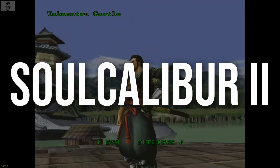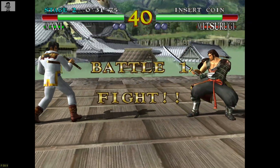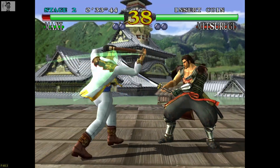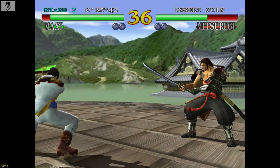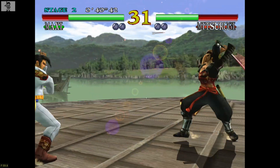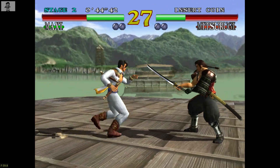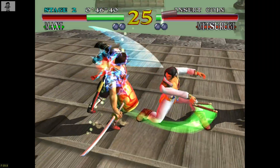Moving on to Dreamcast, here we have Soul Calibur. We're using the Flycast emulator at 3x resolution. You can see the frame per second on the bottom left-hand side of the screen, and I also have the little VMU image on the top left — looks pretty cool. I have this running on Vulkan, upscaled, and it's also using the per-pixel implementation for better accuracy.